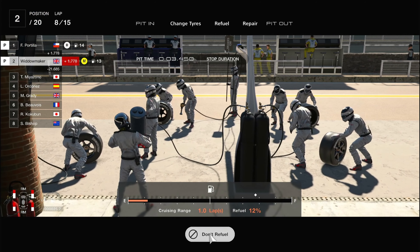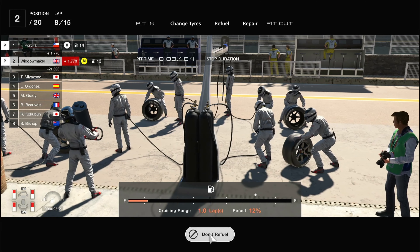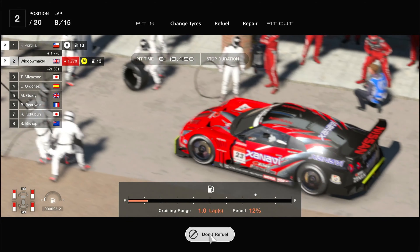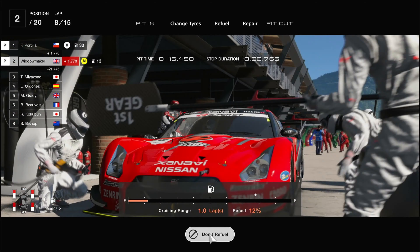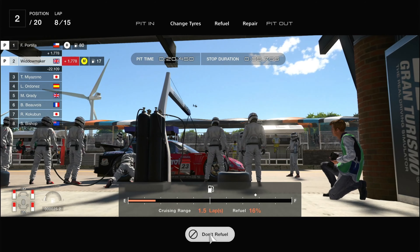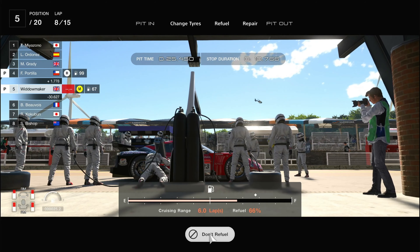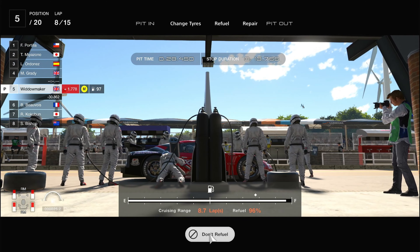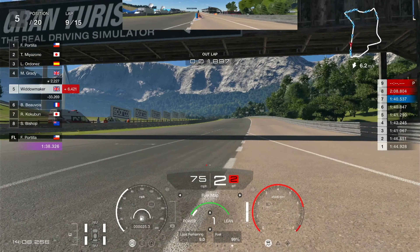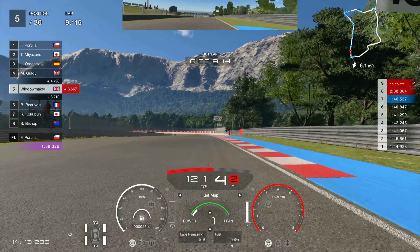Here we go — we're going to choose tyres. We chose mediums again, because it's the only choice. Portilla's in on hards, refuelling now. We're changing tyres and then fuelling all the way. He's fuelled all the way and he's on his way. We drop down to 5th, out of the pits in 7th. Nobody really approaching us. We're six seconds off the lead, seven seconds off the lead.